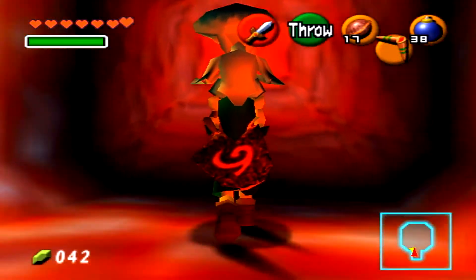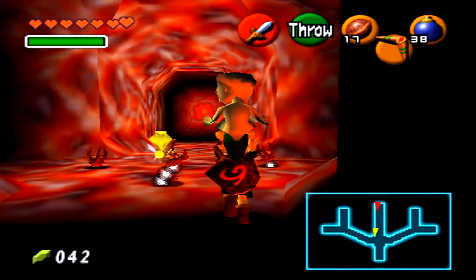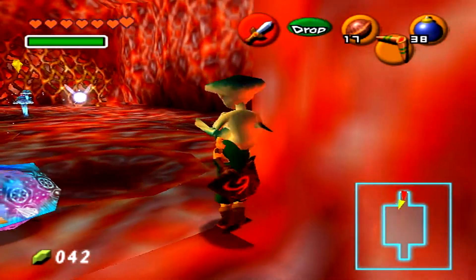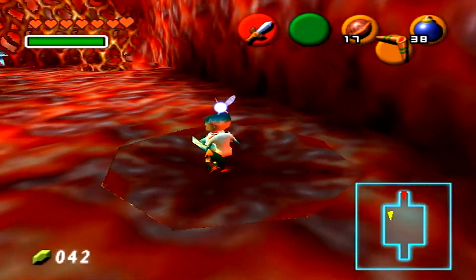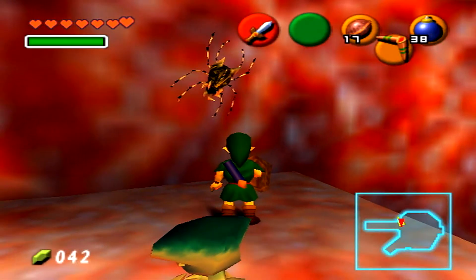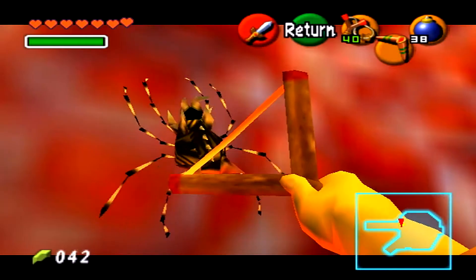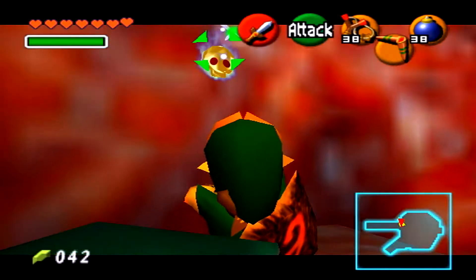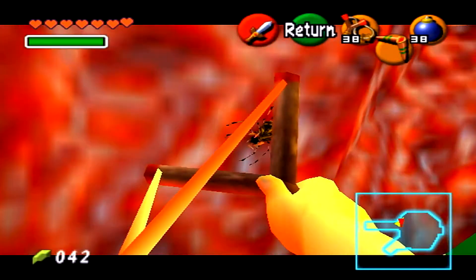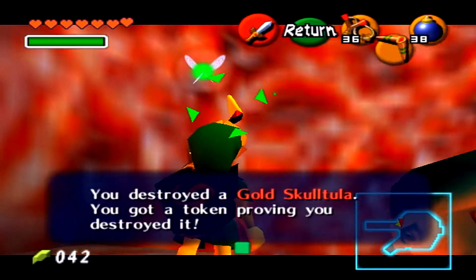We can go over to that spot where we first saw Ruto, where that green pulsating slimy thing is. We got two Gold Skulltulas here. Let me take out the boomerang so I won't be missing these. See how easy getting things with the boomerang is? Really easy — all I gotta do is lock, aim, and get. Nice.